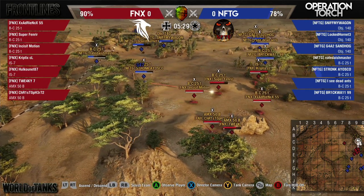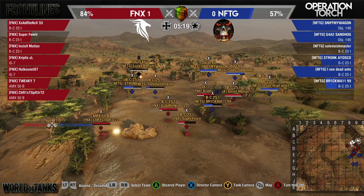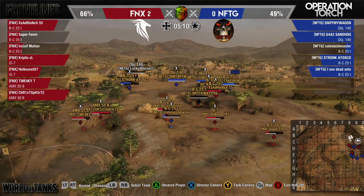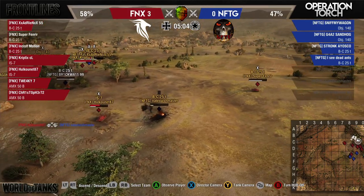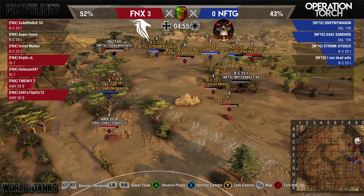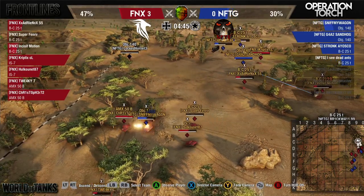Phoenix is sitting with a three-gun advantage. Super is the only tank really on a one-shot and Motion is pretty close to a one-shot as well. Phoenix getting extremely aggressive — coming in even with Super on one shot. NFTG is down to three tanks and they take out Adrian. NFTG now wants to clean up those one-shot tanks and get the points for them. Xantog should be able to get one of those two, but Phoenix focuses him out before he can take out Super. Dead Ants takes out Super for him.